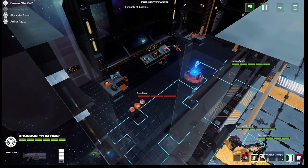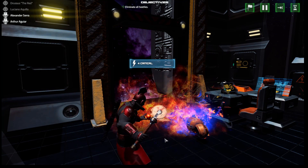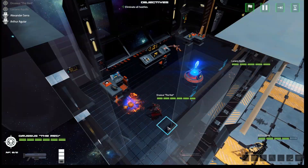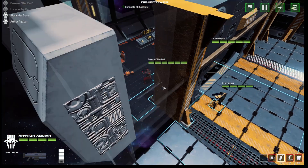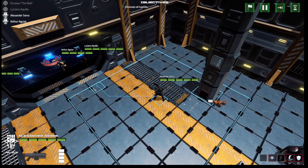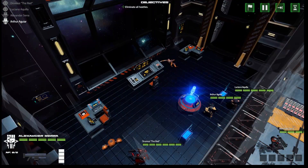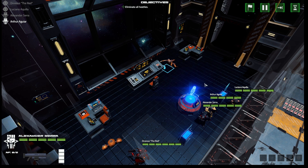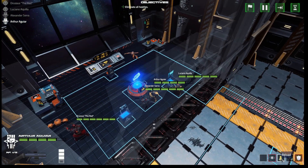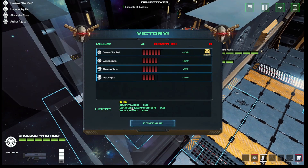We also got a melee attack — let's try it! There's also a rocket launcher available here. We can reload. Victory! We got some supplies, a cargo container, a holopad, and some gold. Time to level up.